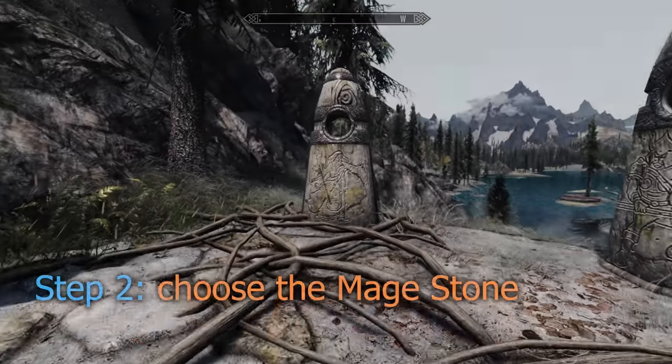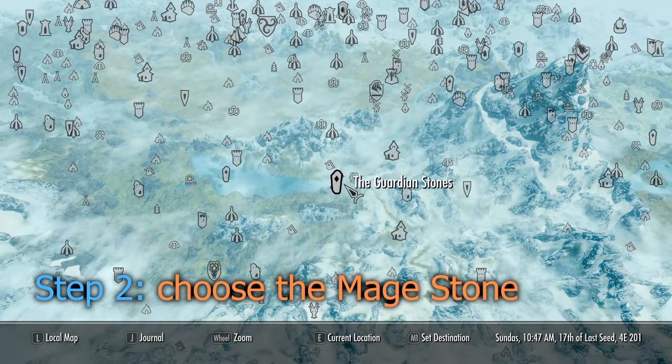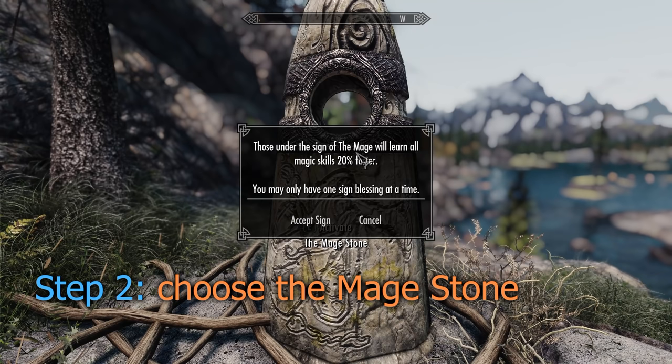Now head over to the Guardian Stones located southwest of Riverwood. Once there, choose the Mage Stone, which grants the ability to learn magic skills 20% faster.